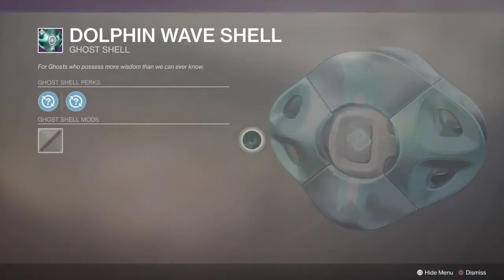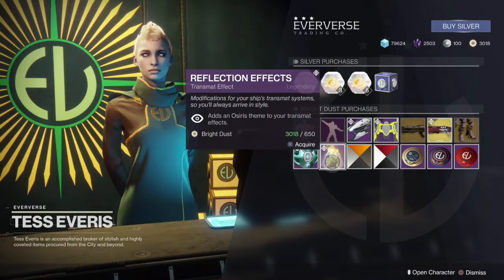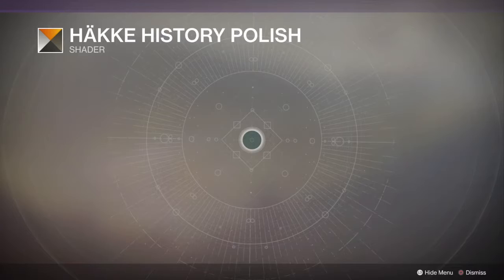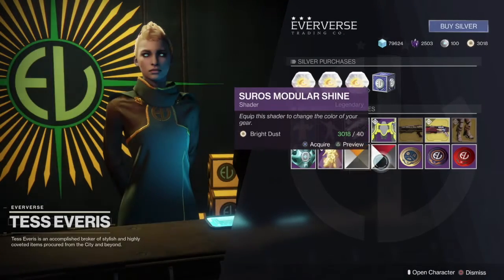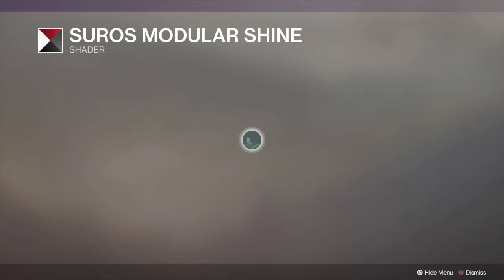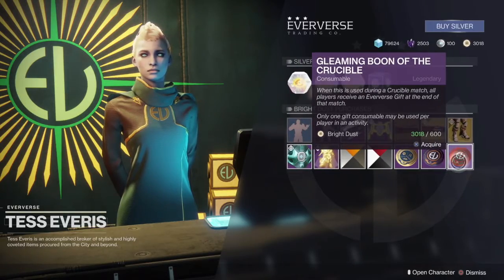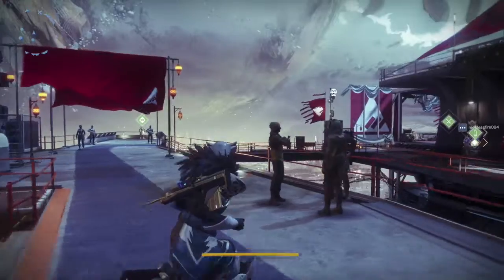Our Ghost for the week is the Dolphin Whale Shell. We have the Reflection Effects Transmat Effect this week, the Hake History Polish Shader — that one looks pretty interesting — followed by the Suros Modular Shine. And of course we have our Fireteam Medallions and Gleaming Boons of the Vanguard and Crucible. Some pretty cool stuff this week.